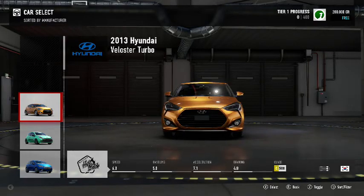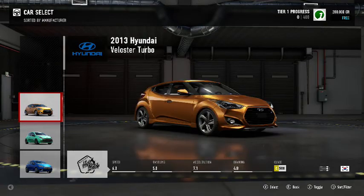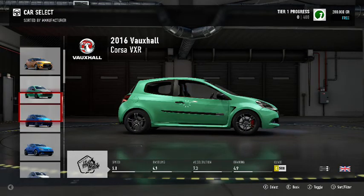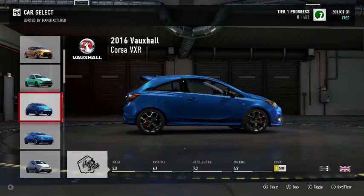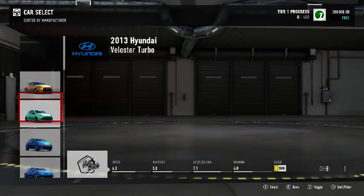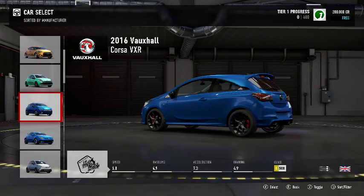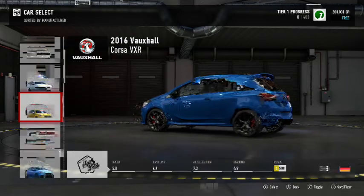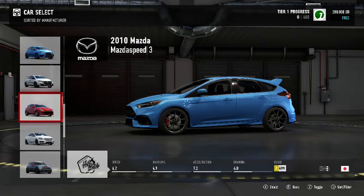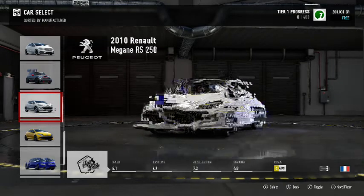We can go with the Clio RS, maybe. That was the DLC car in Forza Horizon 3, and I never really got to drive that afterwards. We could take a Peugeot, which I don't think I've ever driven before. We can take the Golf R, which is what we did last time. Should we go with the VXR, the Corsa VXR? I think we shall.